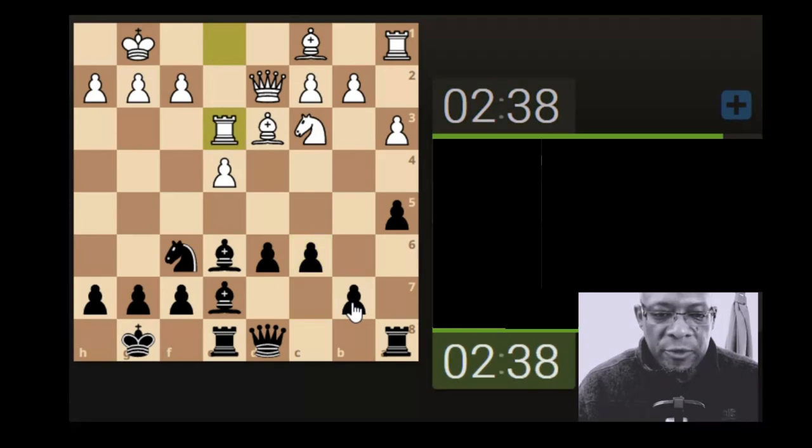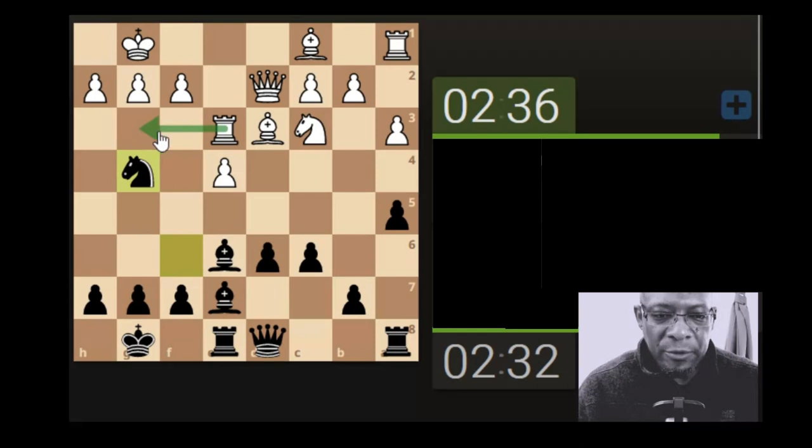These are do-nothing moves. Rooks coming into the center of the board — he's looking to come here, put pressure. It wants to come here, so it's kind of baited us to do this.